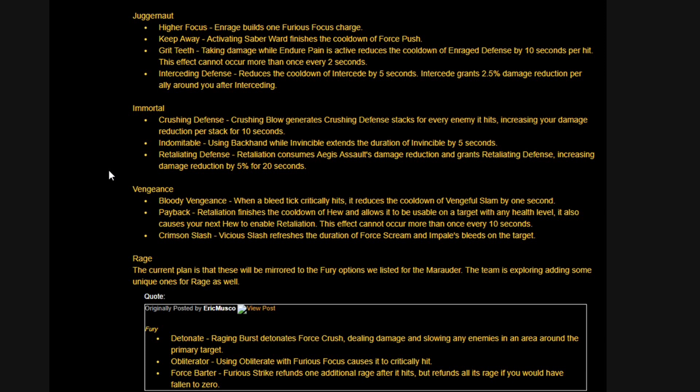Indomitable — using Backhand while Invincible extends the duration of Invincible by 5 seconds. Retaliating Defense — Retaliation consumes Aegis Assault's damage reduction and grants Retaliating Defense, increasing damage reduction by 5% for 20 seconds. Bloody Vengeance — when a bleed tick critically hits, it reduces the cooldown of Vengeful Slam by 1 second. Payback — Retaliation finishes the cooldown of Hew and allows it to be usable on a target at any health level; also causes your next Hew to enable Retaliation; this effect cannot occur more than once every 10 seconds.